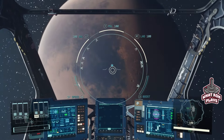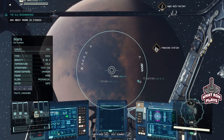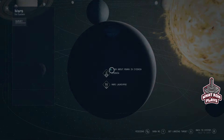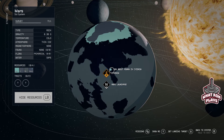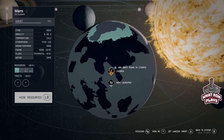Alright, we need to find more. I think I need to scan the planet. Left button to scan. 71% surveyed — that's pretty good. We will go here and land.